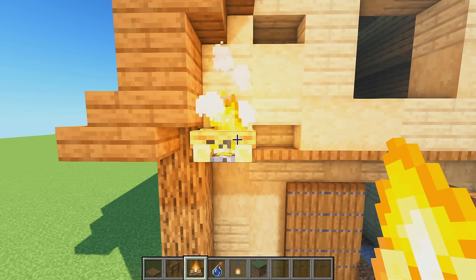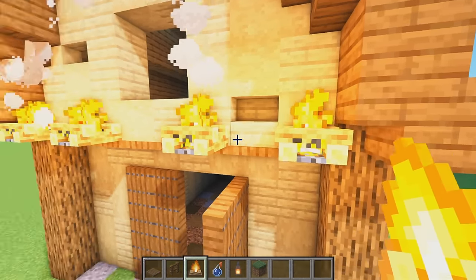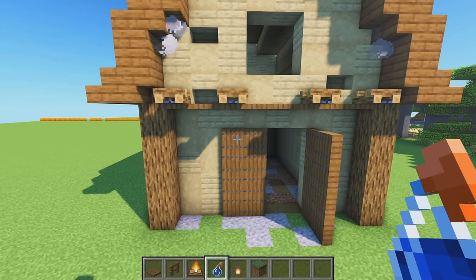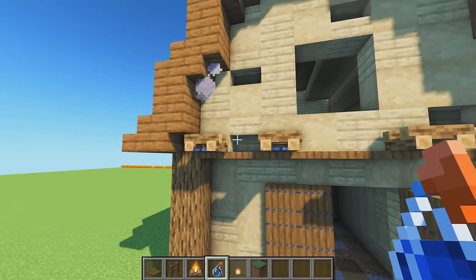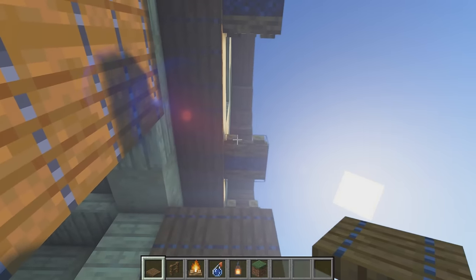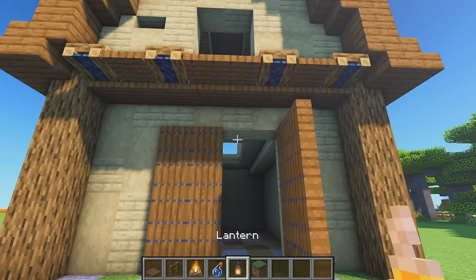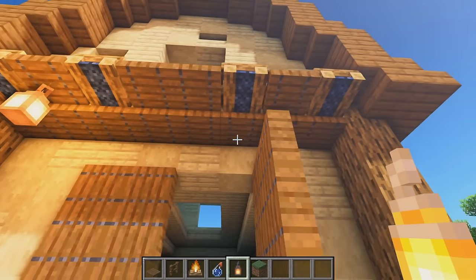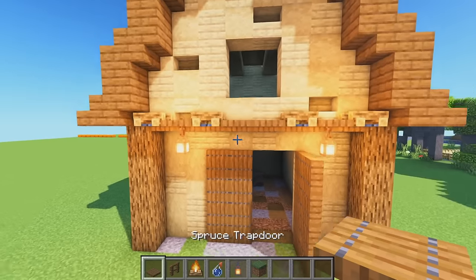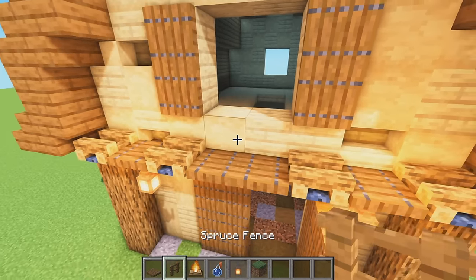For the side doors: one block diagonal from the birch, place one through eight trapdoors and flick them down. Double these up on the back side as well - one through eight, flicking them all down. That gives our barn doors, and doubling them up makes it look so much better. With campfires, place one on the bottom of the birch block, one block away, and place a second one two blocks away. Then put these out with splash water bottles.